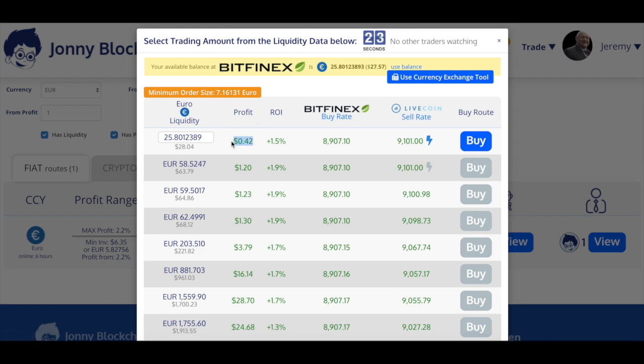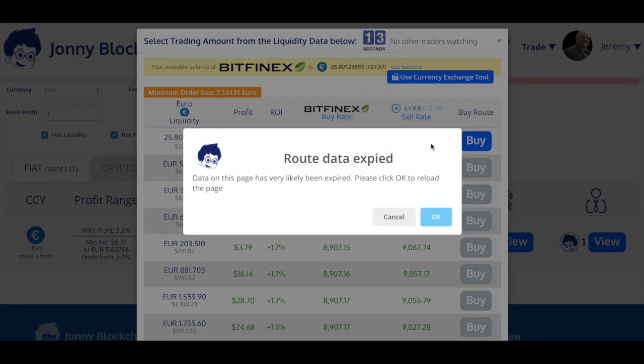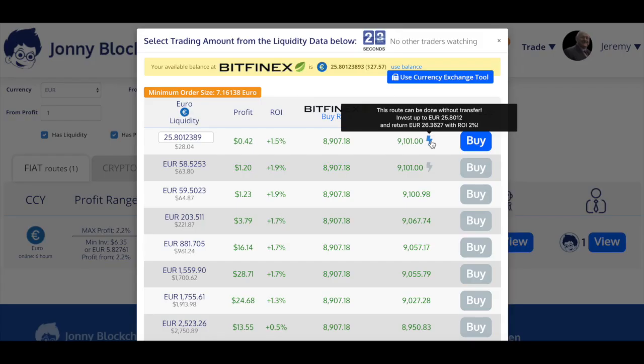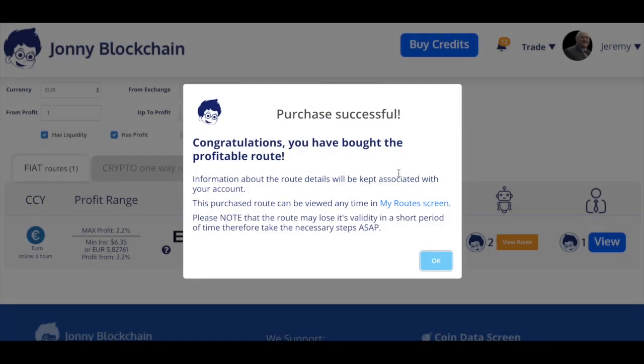It's only telling me I'm going to make 42 cents because I'm not trading with that much, but that's okay. I also see this bolt of lightning that says I can do it without doing any withdrawal, so I should make a bit more than that. I'm going to click on the bolt of lightning and click Buy. If I don't make four dollars profit then I will get refunded the two credits that I've just paid.